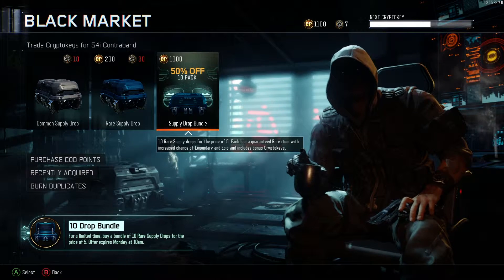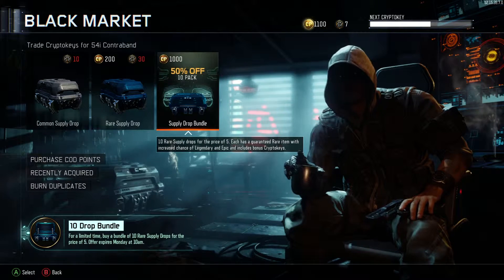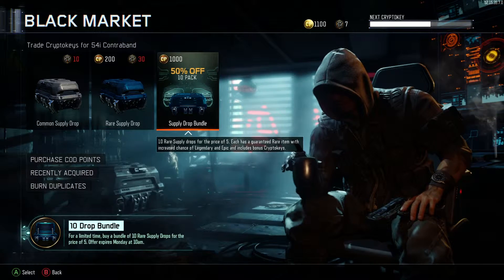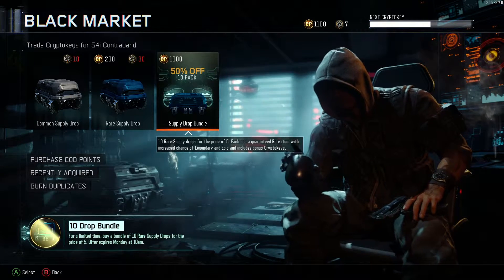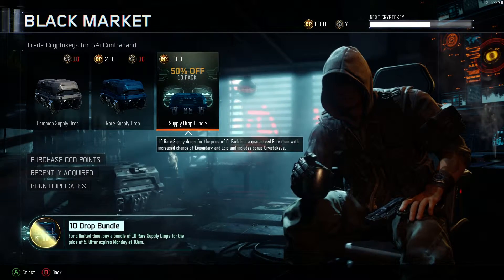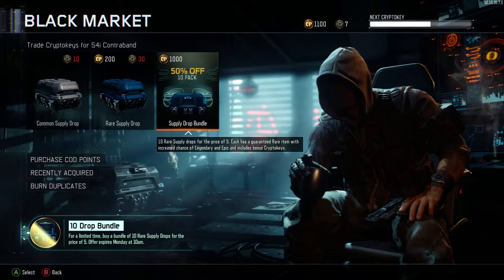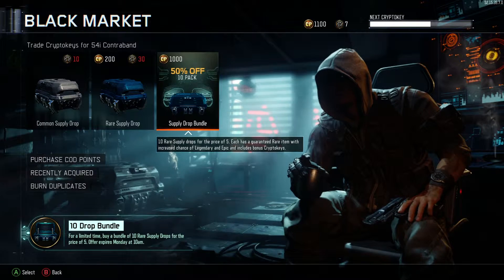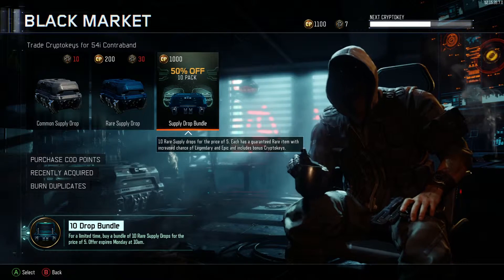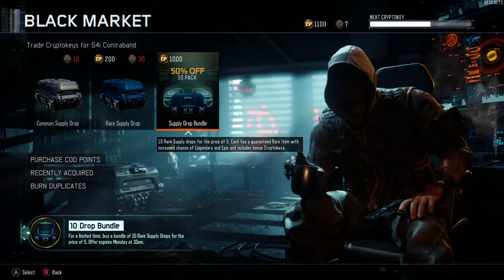Hey guys, it's Houghton here, and today we're going to be opening up this supply dropper bundle. I bought some COD points, which is the only time I will ever buy COD points. I just bought it so I can see what I can get, because I haven't been playing a lot of multiplayer lately, and the rare supply drops are actually pretty cool to open. I already did something like this on my PC but didn't record it — just to see if I can get some camos and cool stuff. Without further ado, let's get started.